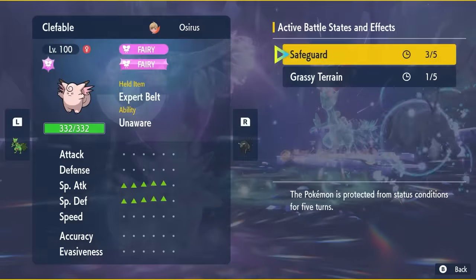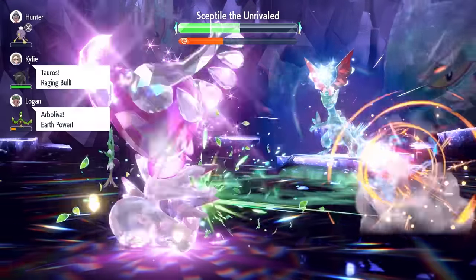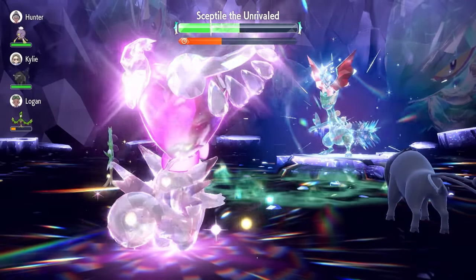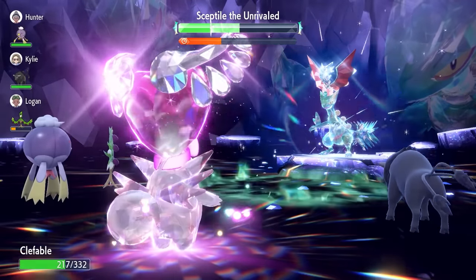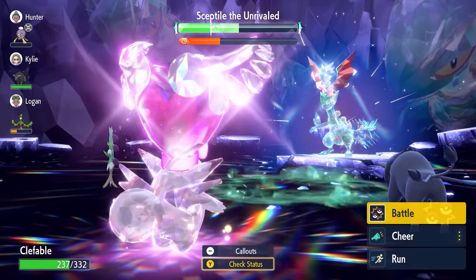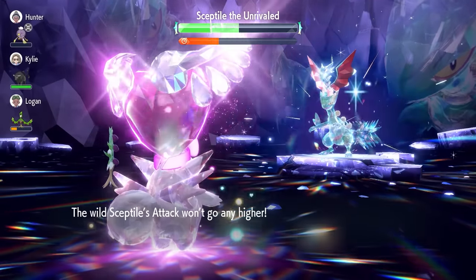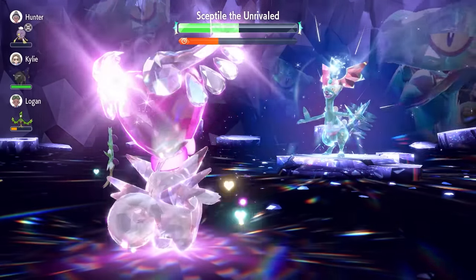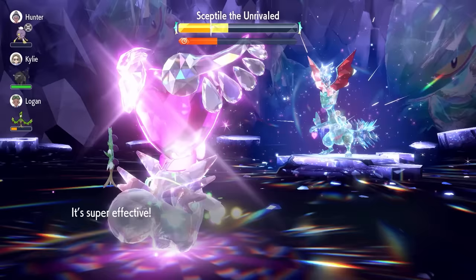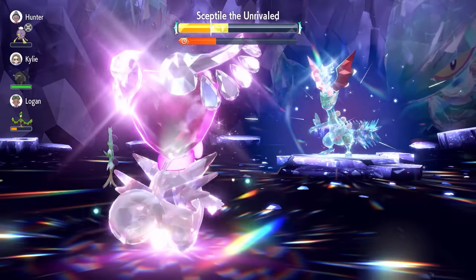One more Calm Mind will max us out and then we can go on the offensive and close up the raid quickly. Make sure that once you break the shield you have as much health as possible going forward — you don't want to be at around half HP because that can be a detriment. Lock in with Draining Kiss to make sure we're at full health when that shield breaks, because we don't want anything going wrong at this stage after we've put so much time in.